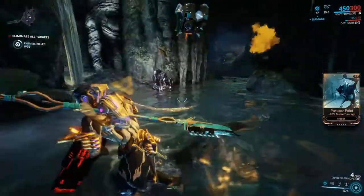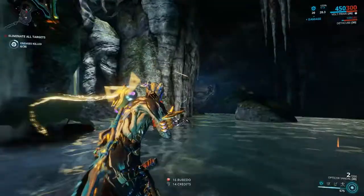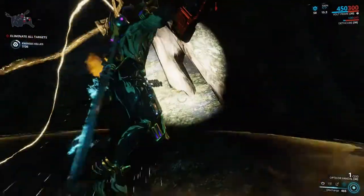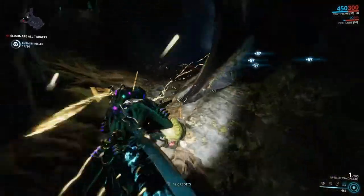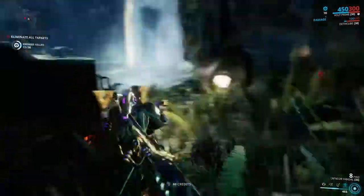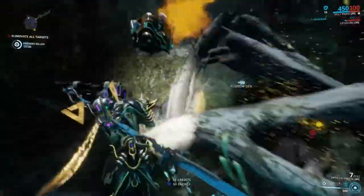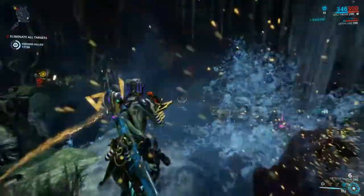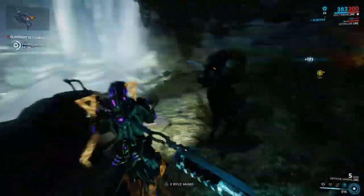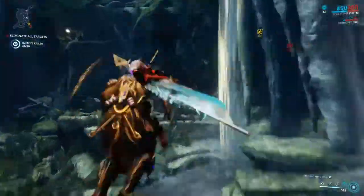Third, resource gathering. Any planet and any node gives you this option, but exterminate missions are some of the easier nodes to accomplish this task. The enemies have a stopping point on spawning, so you don't have to worry about more enemies showing up while you are scanning, Kubrow egg farming, crate smashing, syndicate medallion searching, Ayatan sculpture finding, or resource cache seeking. Note that infested nodes may not have a stopping point, so consider yourself warned.